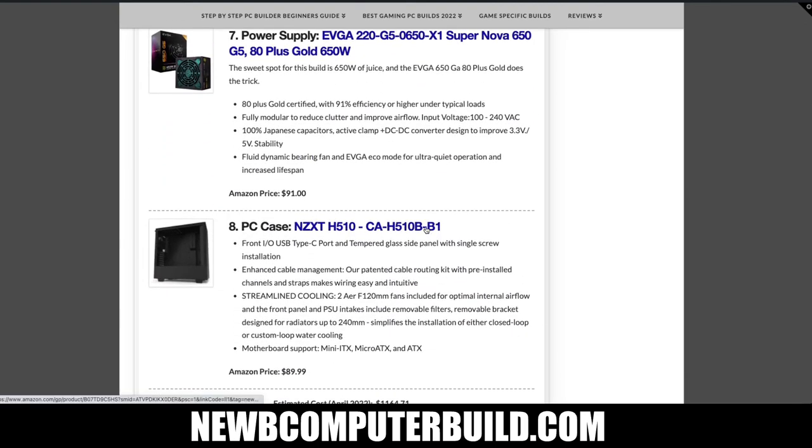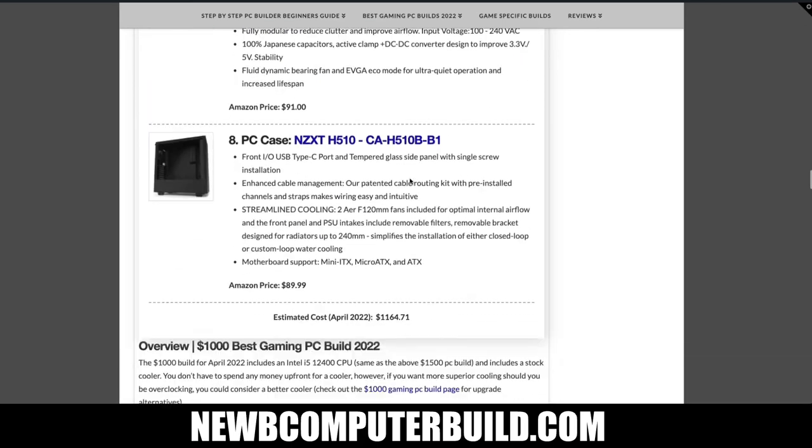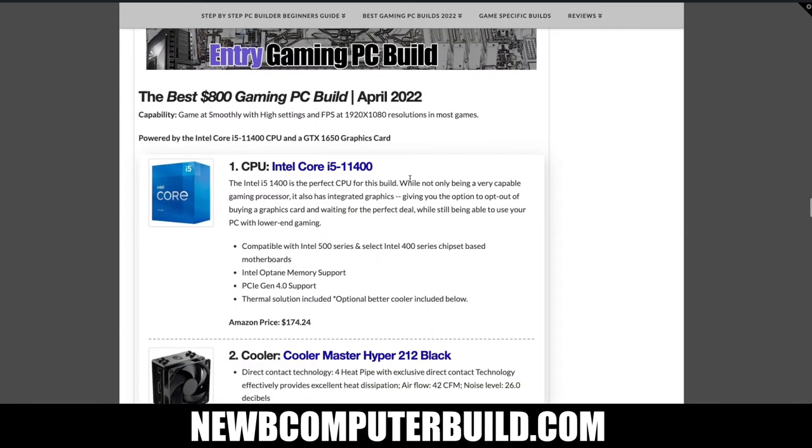Continuing the $1000 build: RAM is the Corsair Vengeance LPX 16GB kit at $69.99, storage is a 500GB Crucial P2 NVMe SSD for $55.99, the power supply is the EVGA SuperNOVA 650W G5 at $91, and the case is the NZXT H510 for $89.99. Total comes to $1164.71. This was almost $1500 last month, and prices are continuing to drop — much closer to that $1000 goal.